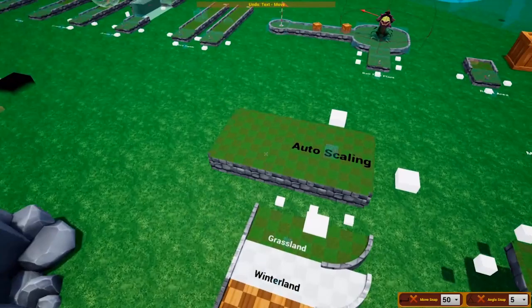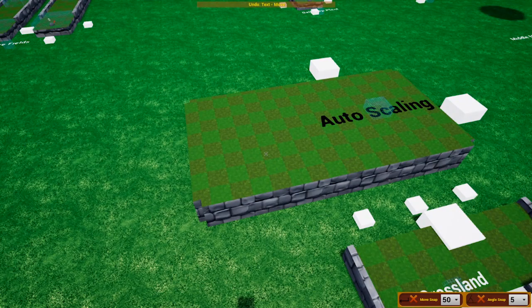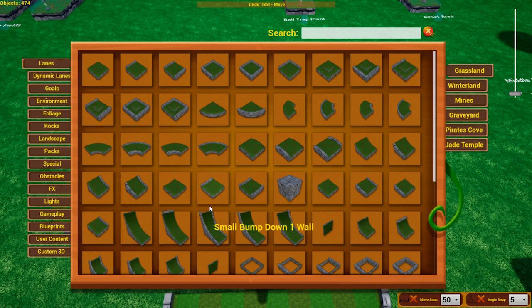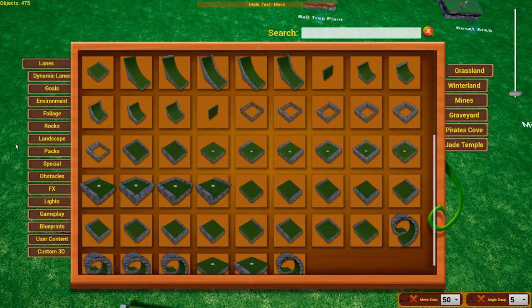While you're holding a lane, you'll notice white boxes appearing — these are snapping points. If you hover over a snapping point with a lane in your hand, it will snap to the same size and perfectly connect the pieces together. This works for most parts and also works for goals.